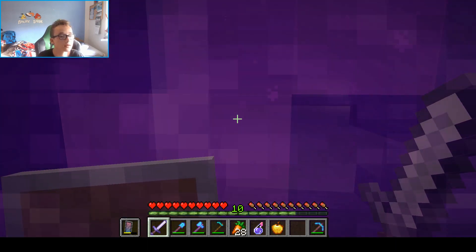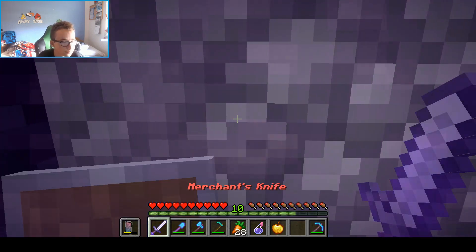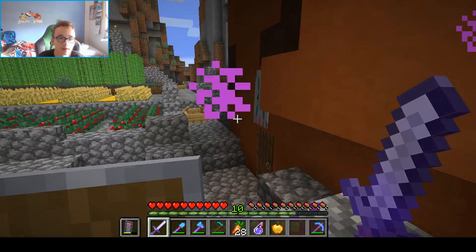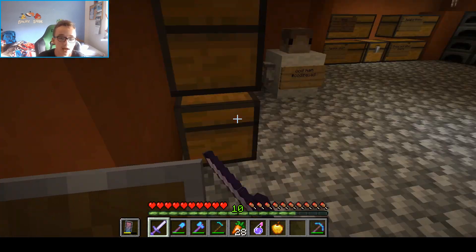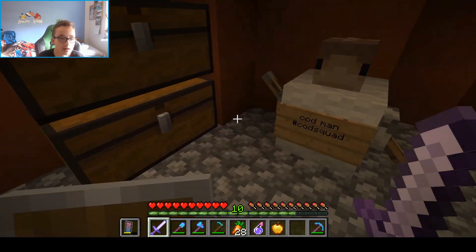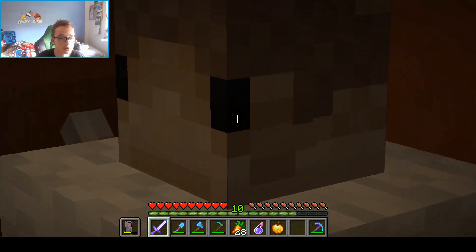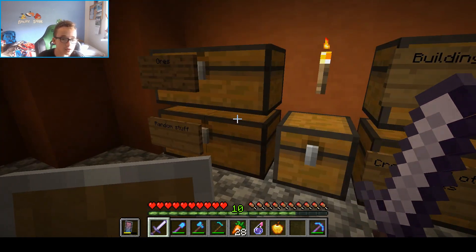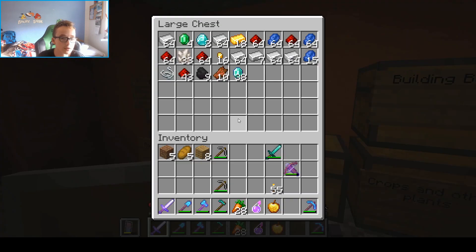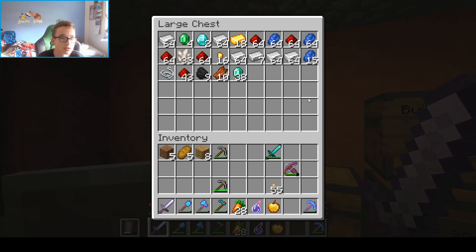Let's go back into my nether portal. We're back. Here we have a doggo. I had a cat as well, but I killed it. Here we have our cod man. I have too many of these cod heads — like five, you'll see in a second. Here we have a bunch of ores. I have a lot of iron, not that many diamonds. I have a lot of lapis and redstone as well.